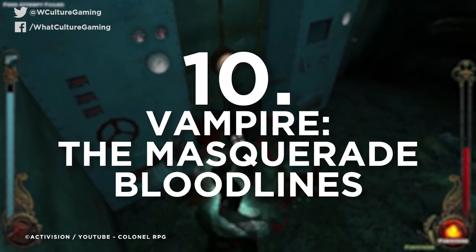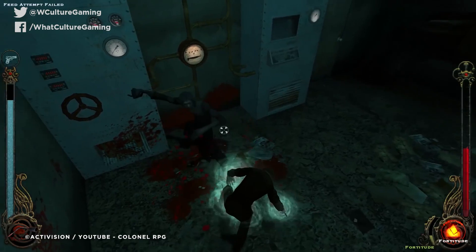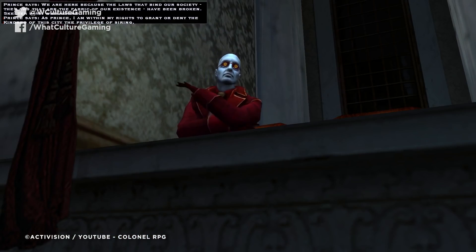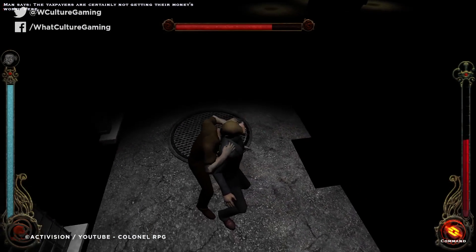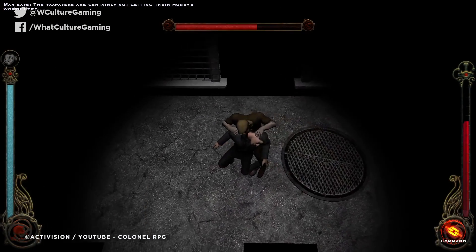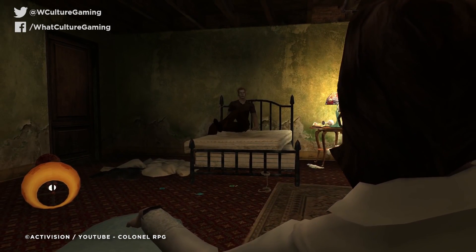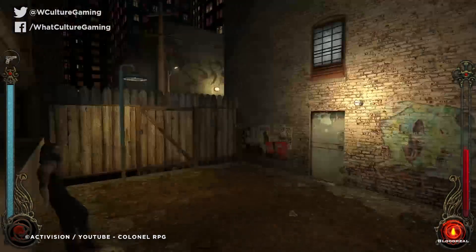Number 10: Vampire the Masquerade Bloodlines. If you've not had the pleasure to play this very strange, campy, and violent game, then I fully recommend it, as it's so self-aware of the vampire mythology it presents that it becomes an utter B-movie joy. And it hits this tone straight off the bat when you engage in the game's tutorial mission, provided by the ever-charming and quite possibly slightly smelly Smiling Jack.